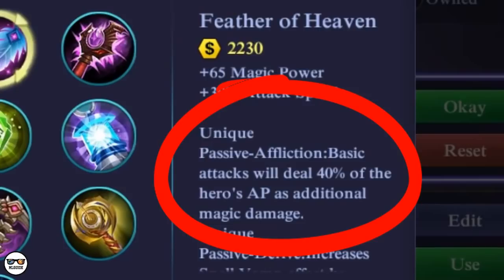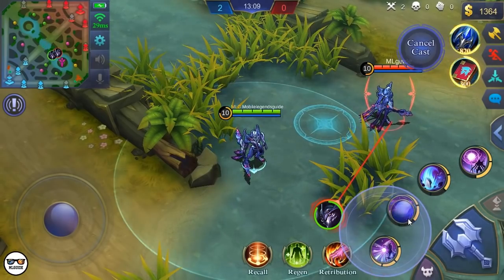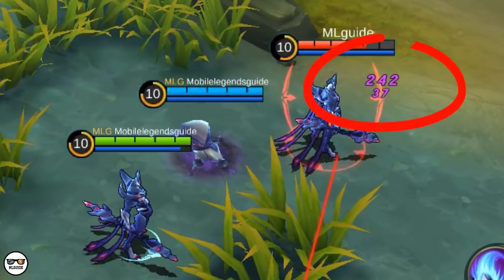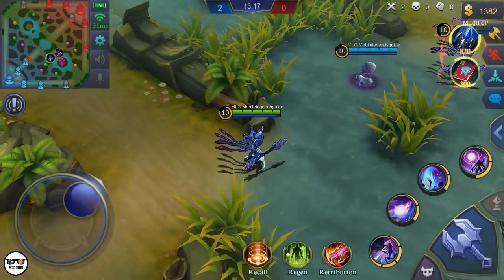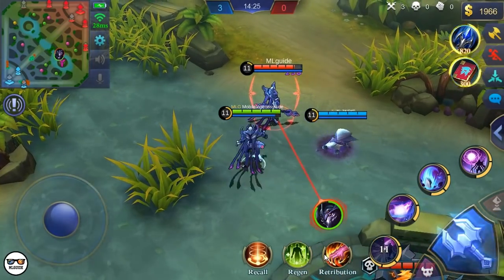Affliction deals 40% of the hero's AP — AP is your attack power — as additional magic damage. And as you can see, it can. So this 40% additional AP damage not only applies on your own basic attacks, but on your spawn as well. It's like you bought two items for you and your spawn. Your Nightmaric Spawn also benefits from the 30% attack speed the item provides.